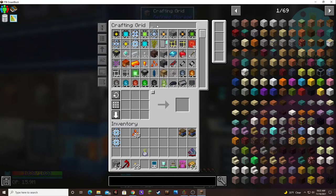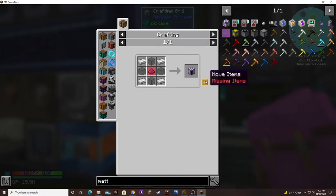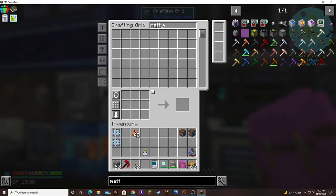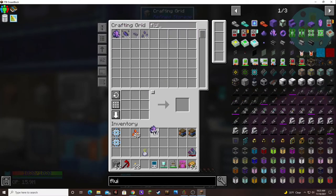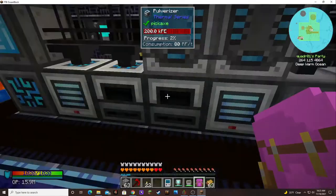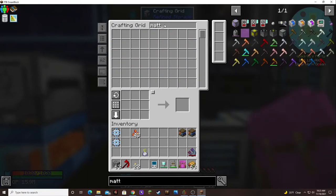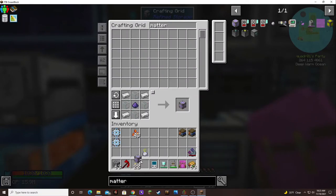All right, so we were doing the matter condenser — we need two of those. I'm just going to take like 16 and grind them up, and then we should be able to get our matter condensers.